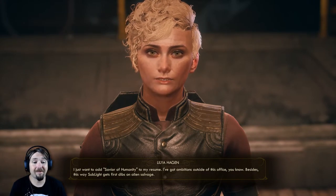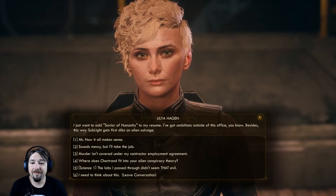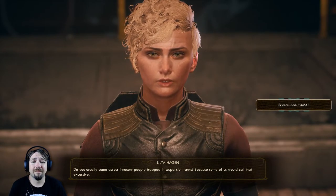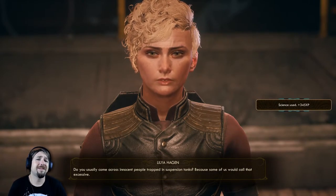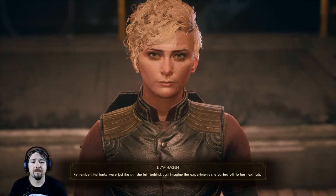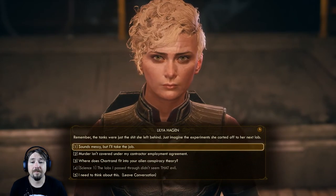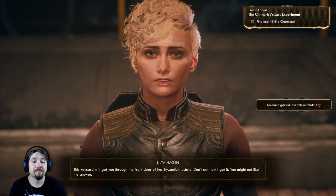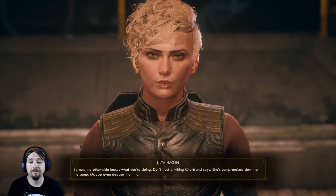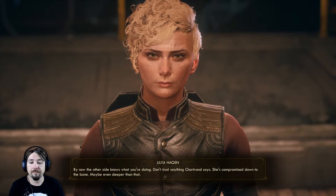Dr. Chartrand is the crooked psychopath behind the gas experiments - she sold out her species. I need you to put a bullet through her skull. I'll talk to her at least. Why does Dr. Chartrand need to die? She's a research scientist and a damn good one - before UDL poached her, she engineered a 0.2% increase in Cysty Pig juiciness. Now she's doing the same thing with humanity. Her fingerprints were all over station 1084. You saw what she did to her team. I just want to add savior of humanity to my resume - I've got ambitions outside of this office. Besides, this way Sublight gets first dibs on alien salvage. This key card will get you through the front door of her Byzantium estate - another reason to go to Byzantium. By now the other side knows what you're doing - don't trust anything Chartrand says. She's compromised down to the bone.